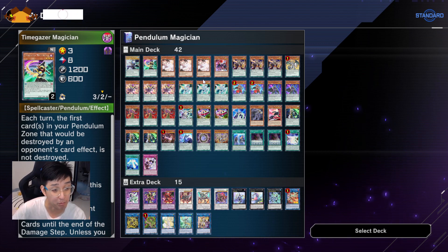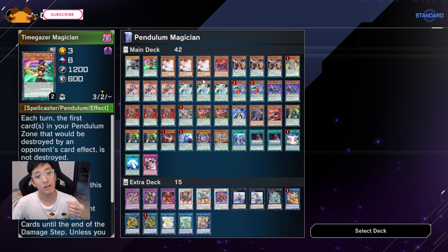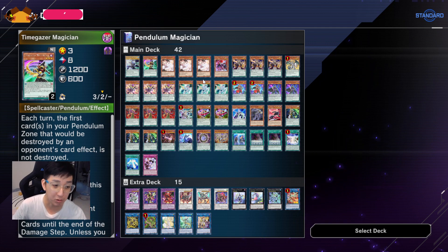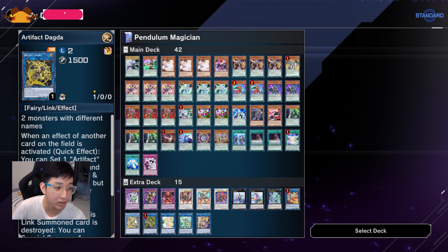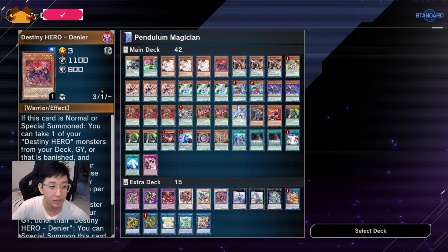Three Ash Blossom is definitely a must. I was swapping between Called by the Grave and Ash Blossom, but I feel that Ash Blossom should still be better because it's still a monster I can Pendulum Summon out, either going into Anaconda or Artifact Dagda.